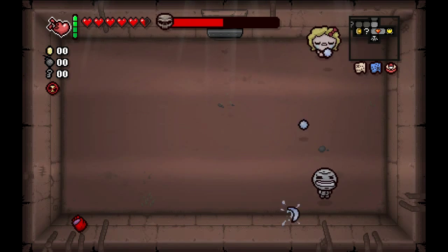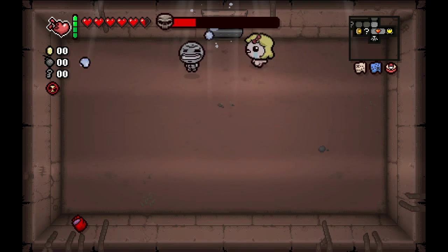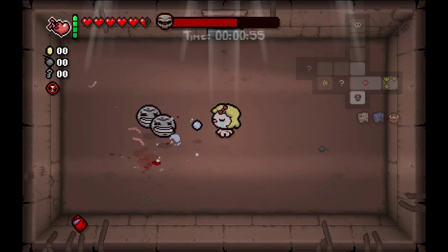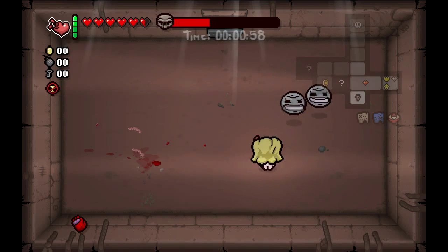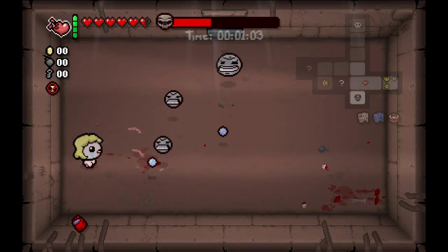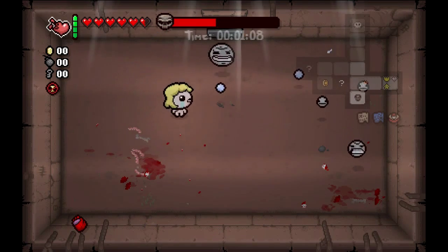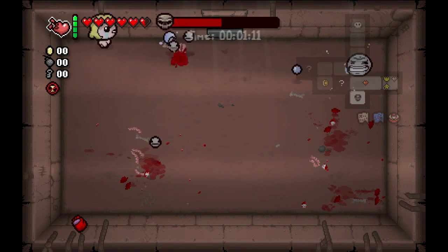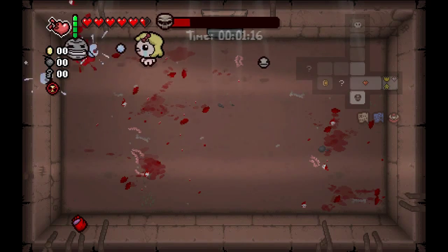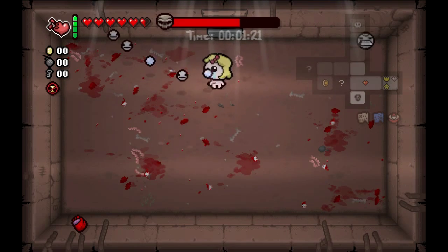I wasn't sure which one of the sins it was going to be, but I knew there was going to be one of them. That's because you get the secret map, the treasure map, and the compass, so you get that full map every floor. Every time I find bombs now, bombs are going to be very useful for finding shortcuts and paths. If I get two bombs or a source for bombs, I can actually utilize that to get between my shop and my super secret room very efficiently without having to take too many points of damage.